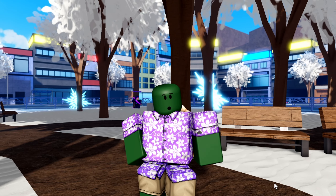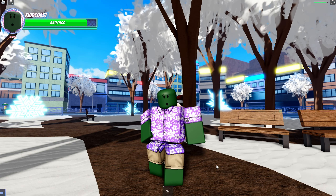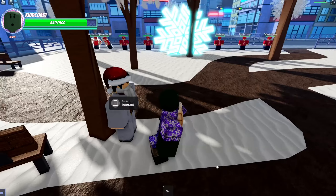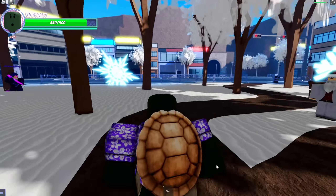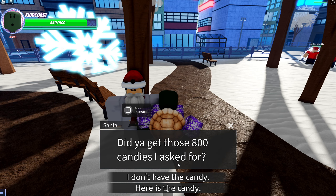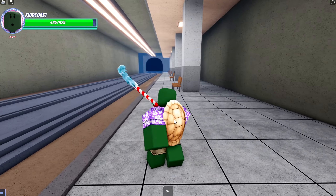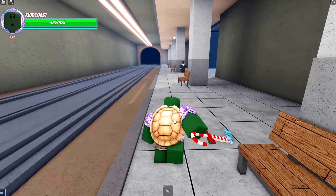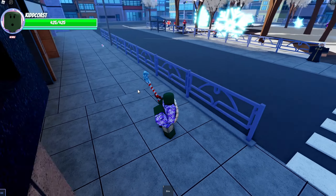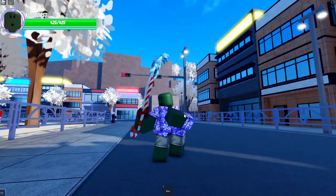Okay, what's cracking? We're back with another video. A new update came out — the Christmas update — and it's January 7th or 8th. Christmas has been gone for like two weeks now, but they got a new Christmas update. This NPC now sells a new spec. It's the Candy Cutlist. You need 800 candies — you find them around the map, pick them up, and gather 800.